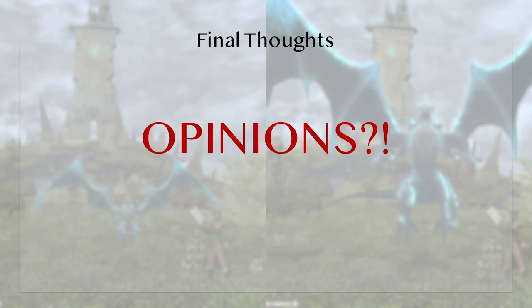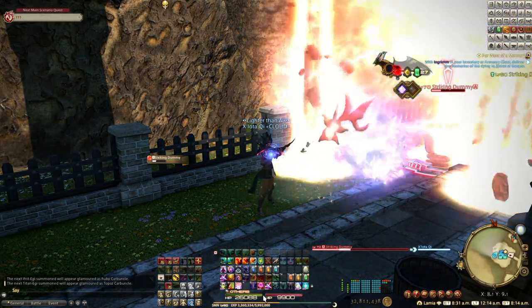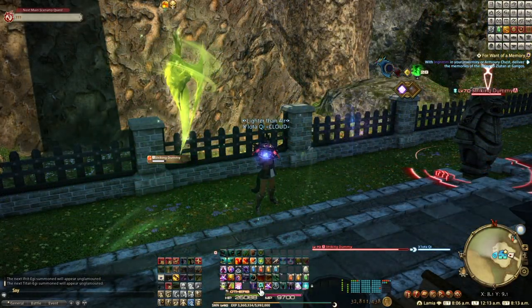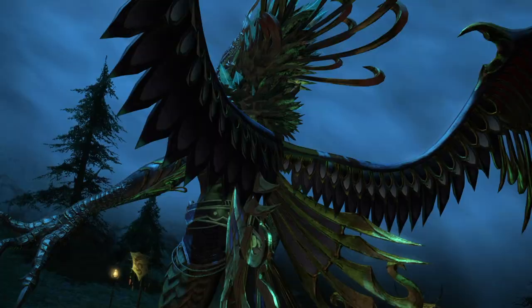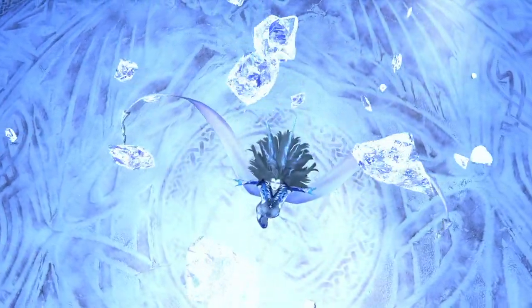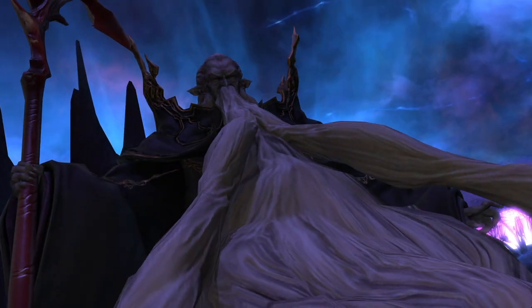I am glad they give us these features, but I would still like the option of changing the big summons to carbuncles or their respective edgy forms. It might also be nice to change summons to other forms. An easy one would be to change Garuda to the Final Fantasy XV version, which is already in the game. If they aren't going to give us other summons like Shiva, Bismarck, or Ramu, maybe make those available as glamours as well.